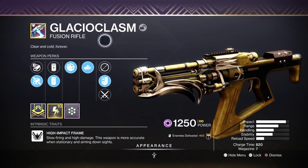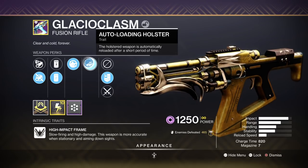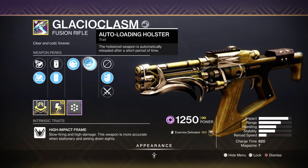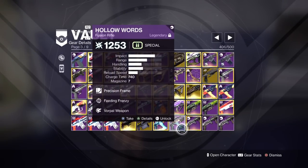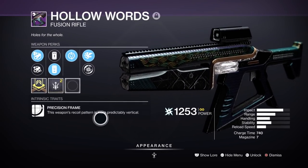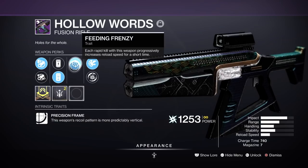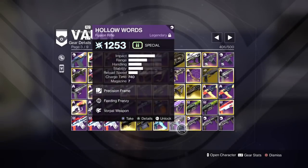This Fusion Rifle was specific to the Christmas event — it has Auto-Loading Holster and Fable Club, two of my favourite perks. It's going to be high impact, amazing for what I want to do with it. This is going to be one of my go-to fusions for next season. And it's Void. This one is Precision Frame — Precision Frame and High Impact Frame are really good. This has Vorpal Weapon and Frenzy, which in my opinion is probably better than Null Composure. So I'm going to be using this a lot.